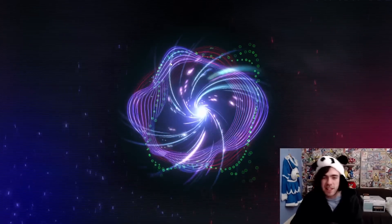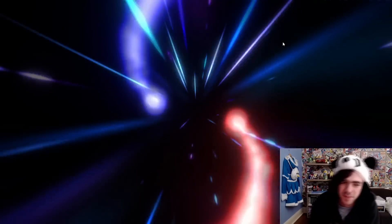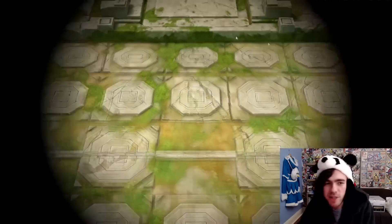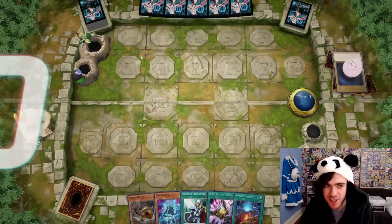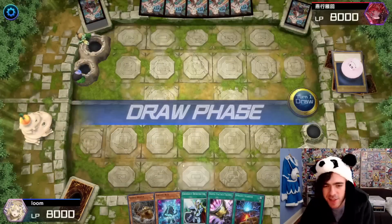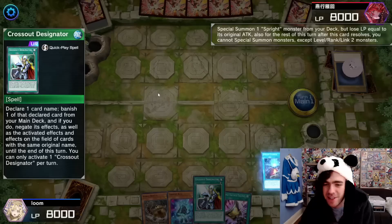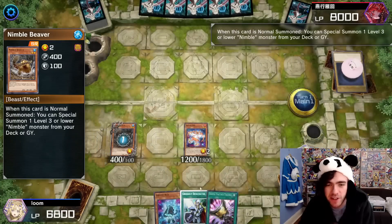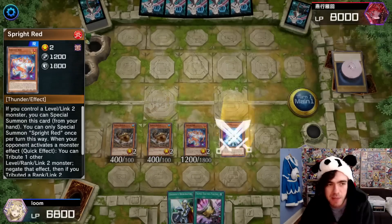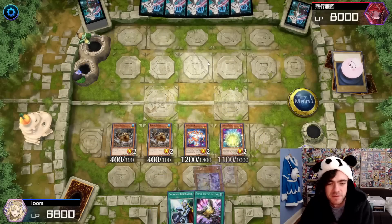So this first one was against Adamancipator — probably not even playing Tearlament, or maybe he stuffed a few in there anyway. Either way, he was playing a nice little graveyard decklist, which is something this decklist could eat up if it goes first. That 60-card deck probably has Grass in there. Using our Spright starter and going into our standard Spright stuff — making sure to summon the negate first so if the opponent has a hand trap they can't use it.